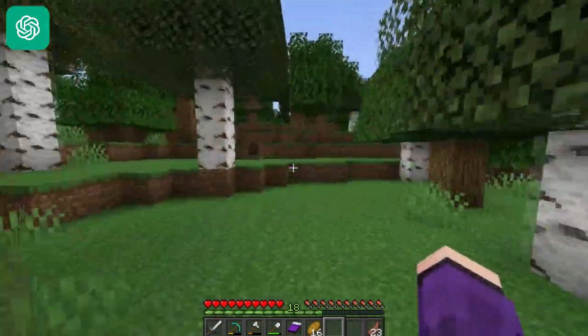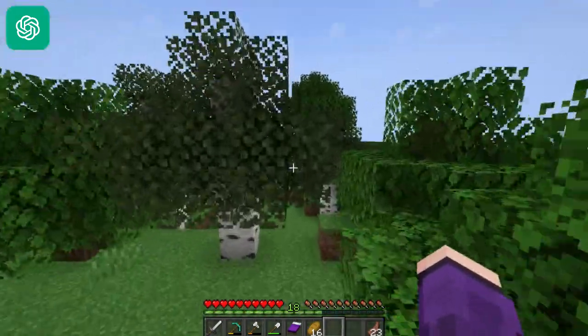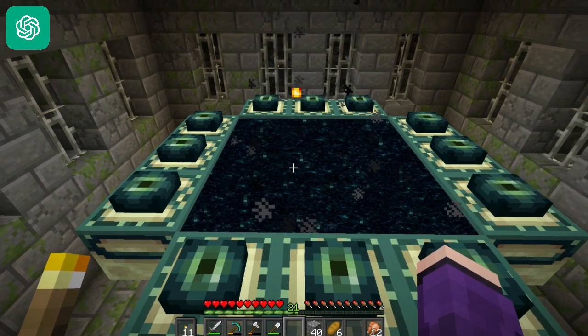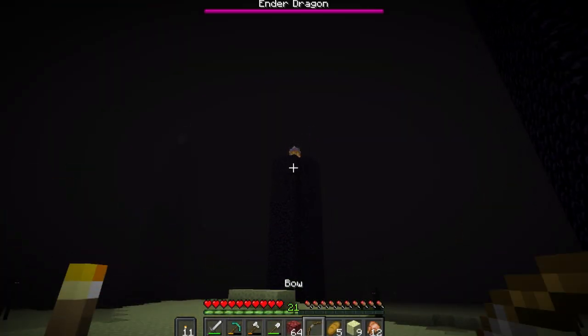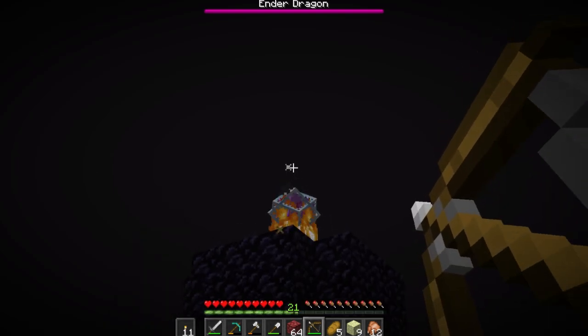No armor challenge. Take on the ender dragon without wearing any armor. This challenge will test your combat skills and require careful dodging and evasive maneuvers to avoid the dragon's attacks. Okay, this is easy — I can get this. I don't even miss my shots though... and I missed. We die, we die.